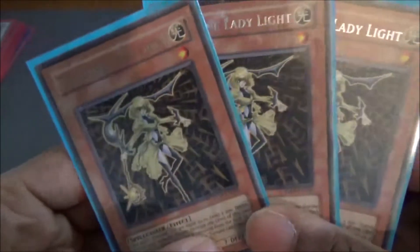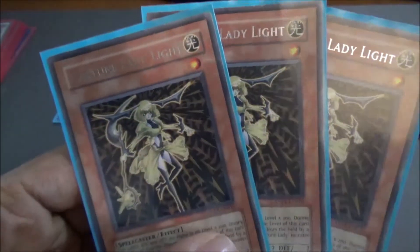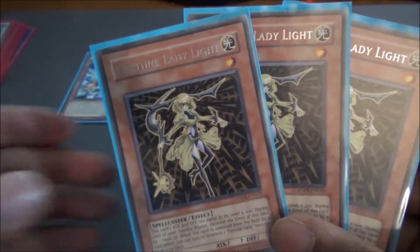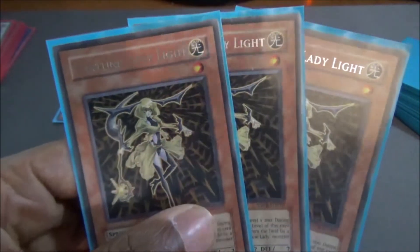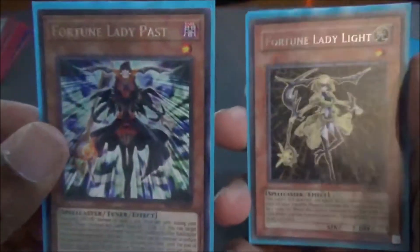Coming up next, we have the bread and butter of the actual deck — Fortune Lady Light, another 200 one-star light spellcaster monster. Every turn, of course, she gains 200 attack by gaining a level. Her effect basically states if this card is removed from the field, you get to special summon a Fortune Lady card from your deck. So we banish Fortune Lady Light with Fortune Lady Past, and we're able to special summon another Fortune Lady monster.